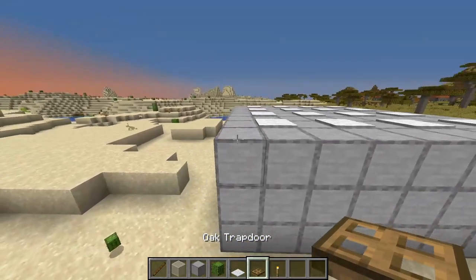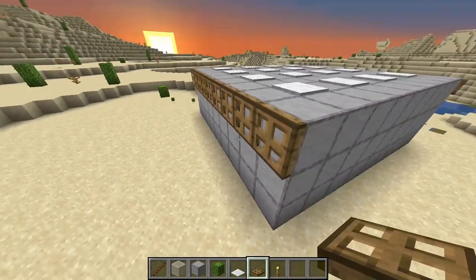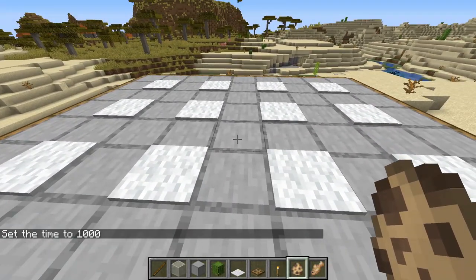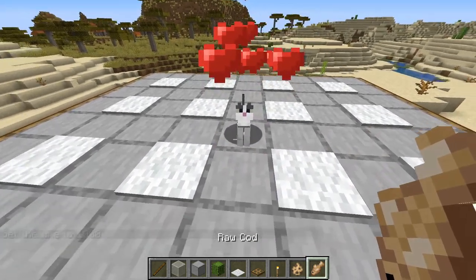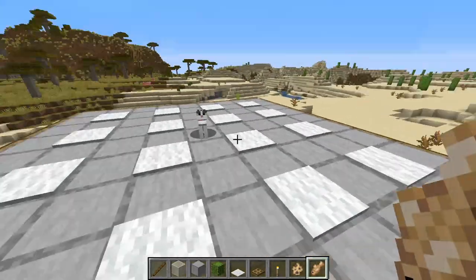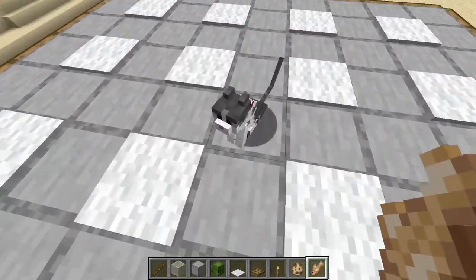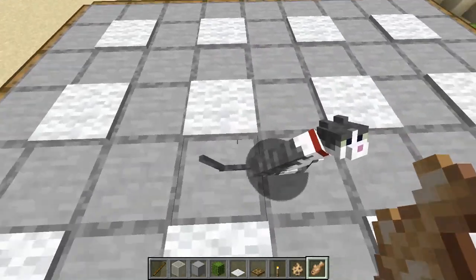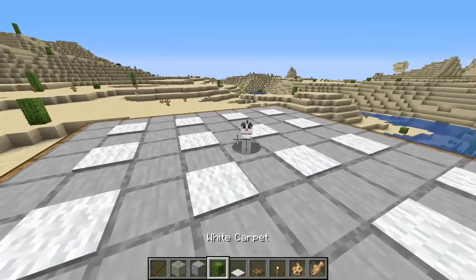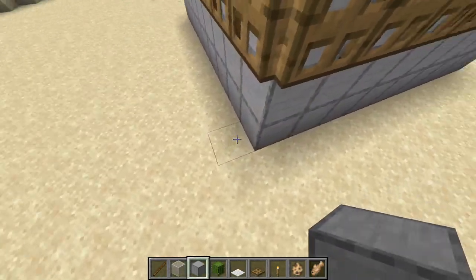Next, go around the edge of this platform and put trap doors on every single block like so. Now we're going to put our cat in place. In creative I can just spawn it in, but essentially you're going to get a cat, tame it elsewhere, bring it up here, and you can push it into place once it teleports to you. Push it to the middle block right in the center of the platform - and that's this spawning platform complete.